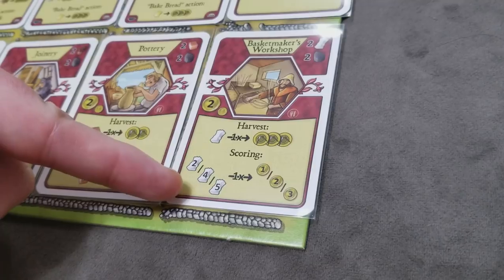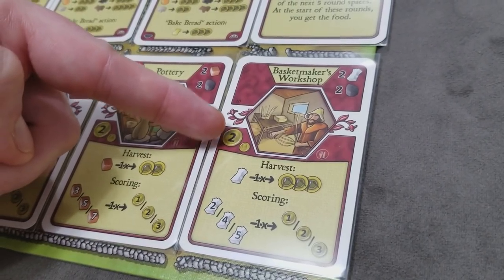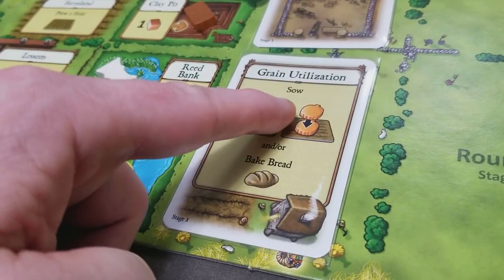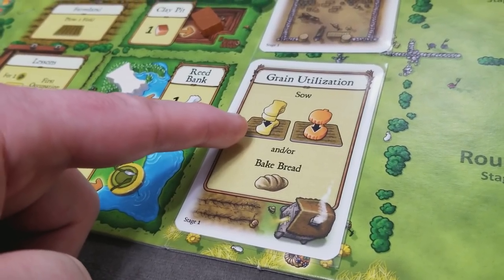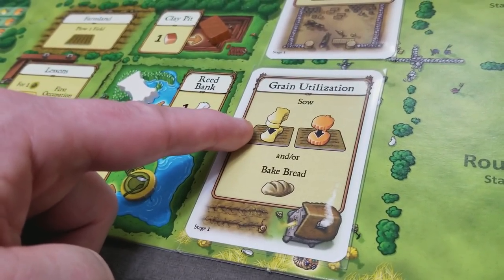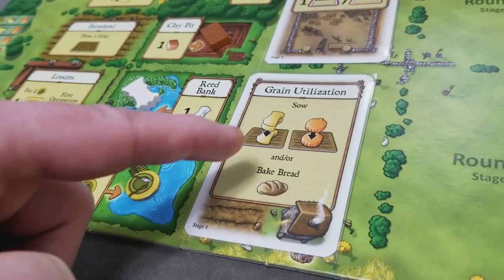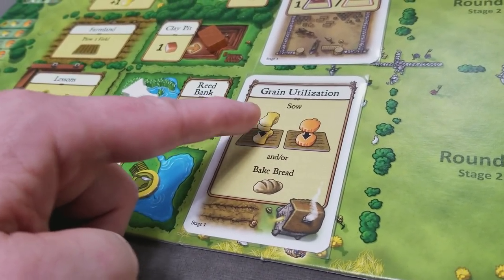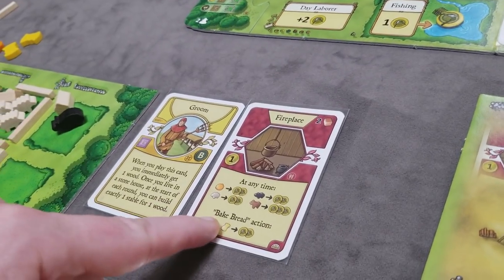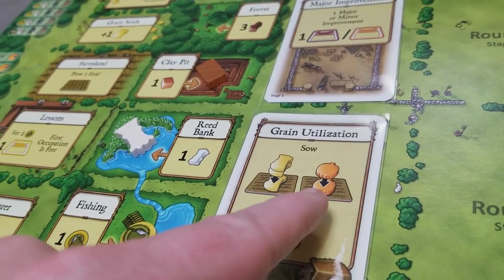The grain utilization action lets you sow grain and vegetables into any empty fields. You need the grain or vegetable in your supply; when planted, you add two additional grain from the supply to that field, or one vegetable from the supply to a vegetable field. This action also gives the option to take the bake bread action if you have a major improvement that provides that ability.